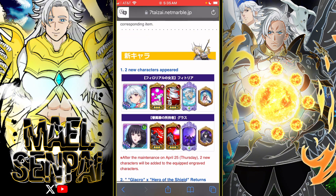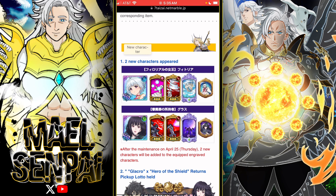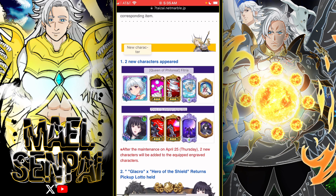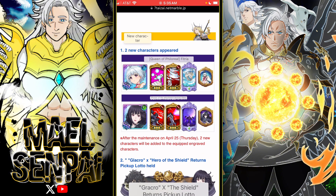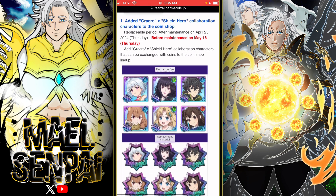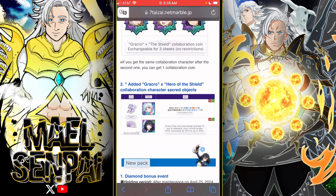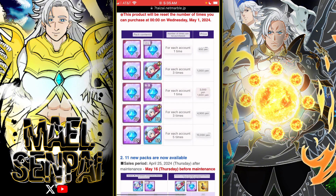Looking at the units, the first one is blue and the second one is green. We have another bird unit similar to Philo, and then I think her name is Glass. So basically two new characters. There are also two new relics for these characters, which we'll go over after I get through the rest of the update.